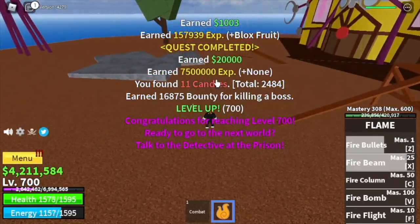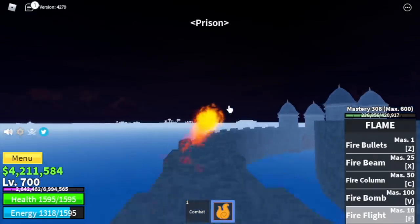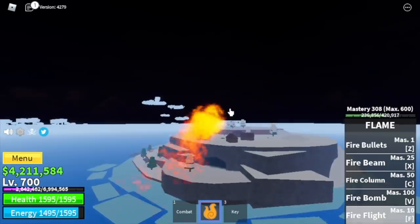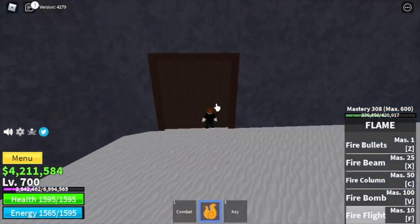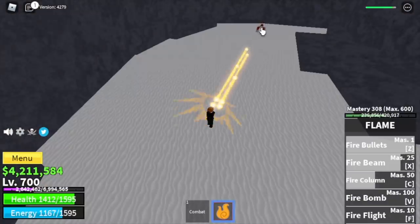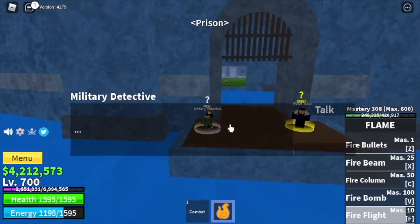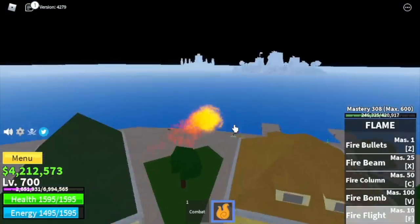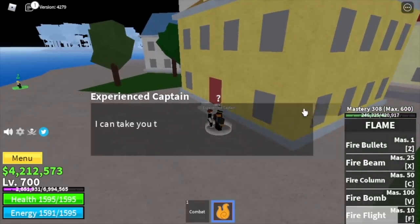At level 700, you will get a quest asking you to go to the prison. Talk to the detective, get the key, head to the frozen village, go to the cave where you bought the Soru, use the key to open the door, and defeat the ice admiral. After that, go back to the detective — he will ask you to go to middle town and find the experienced pirate captain. After talking to him, he will send you to the second sea.